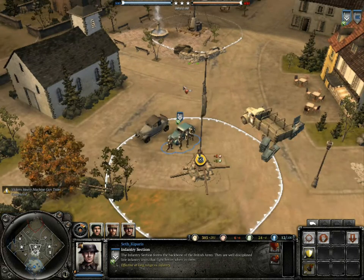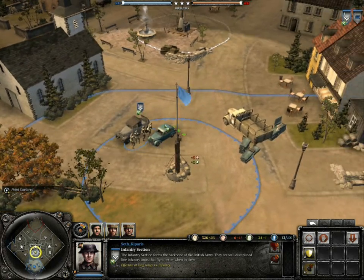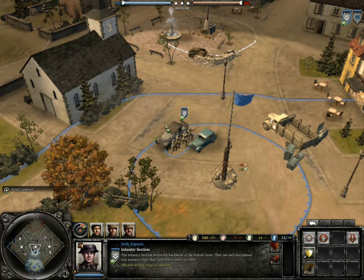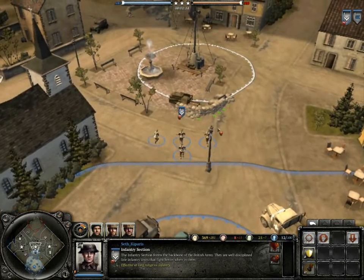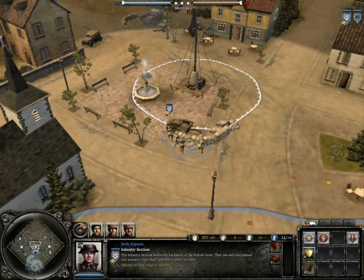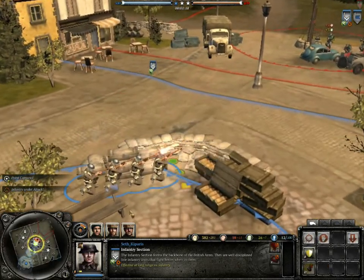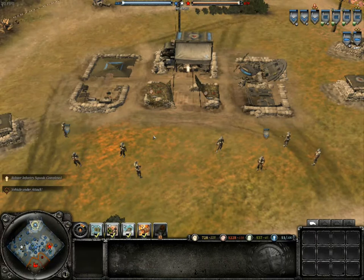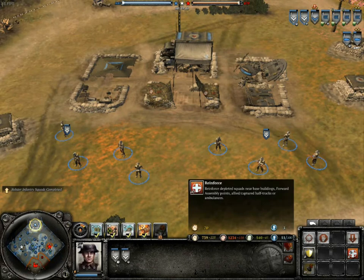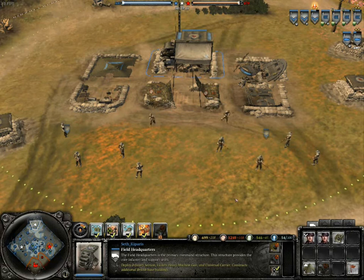The first unit we are going to start with is the Infantry Section, costing 280 manpower and being four men strong. The Infantry Section forms the backbone of the British army. It gets an increase in rate of fire when it is in light or heavy cover, so it is in your best interest to protect your boys by placing them behind bushes, walls, or sandbags. Global upgrades include an increase in squad size by one man, bringing it to five, and the Mills grenade which costs 25 munitions to throw — the cheapest but also the weakest frag grenade in the game.